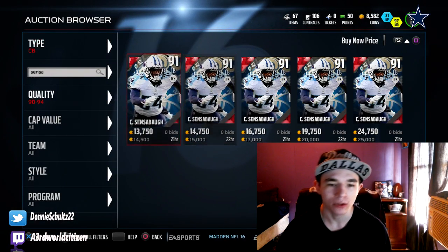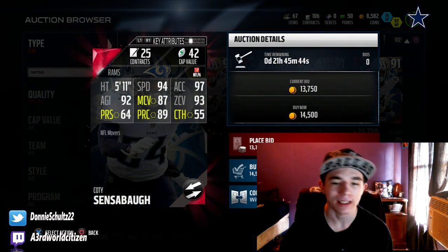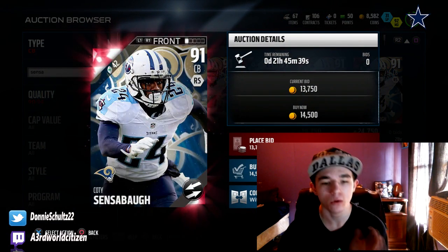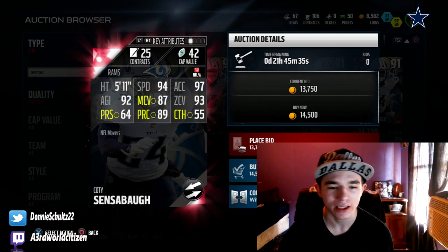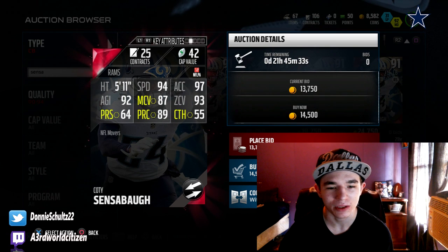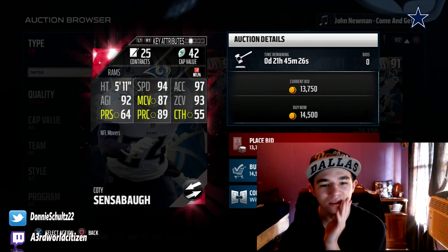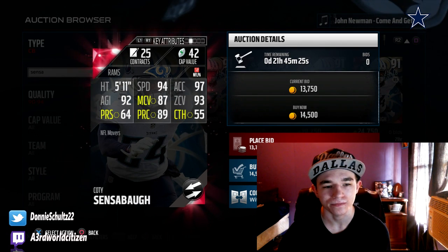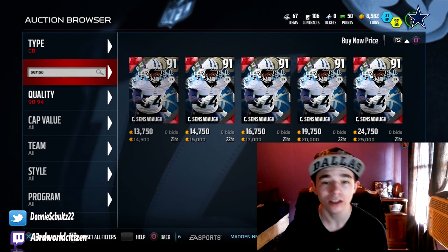The last player we're going to look at is Cody Sensabaugh. He's now a Ram. He's a corner with 94 speed, 55 catching, 89 play recognition, 87 zone, and 93 man coverage. This card is not that good. He's got 97 acceleration though. I don't know guys, let me know what you think.